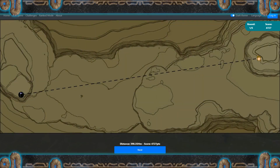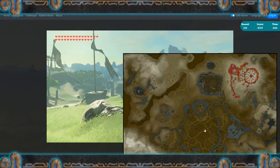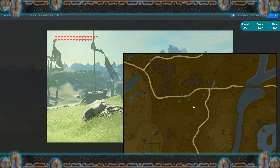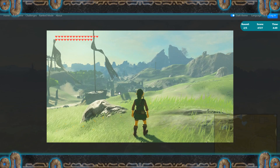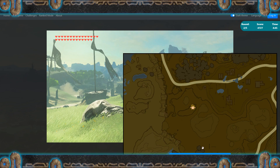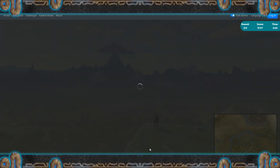No — opposite direction from where it went. Okay. Very close though. It's just outside the Great Plateau — that's Scout's Hill right there. It's like as soon as you leave the Great Plateau, you're basically here. Around here. Yeah, almost — pretty close. 5,000 points.